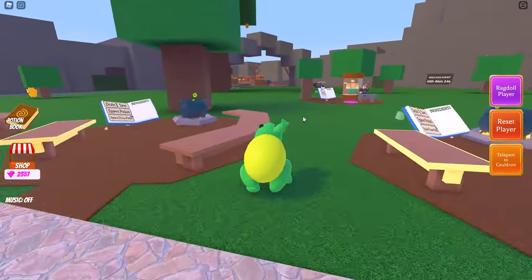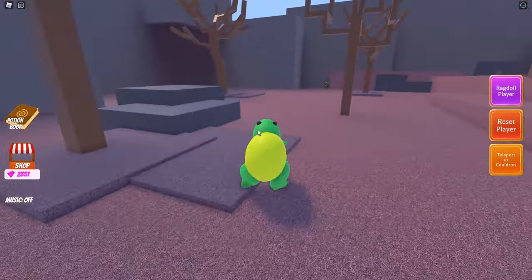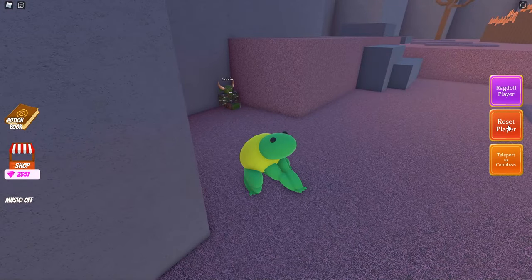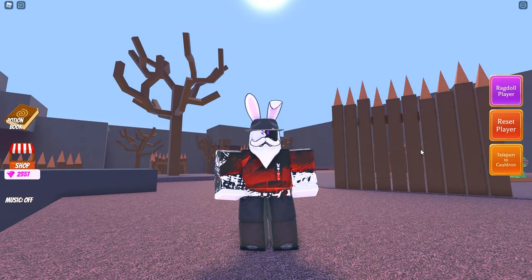Let's do a quick little tour of the area to see if we're missing anything. There's a little goblin over here but it doesn't seem like you can do anything with him. Let me reset my character and see if that lets me interact — nope, nothing there.